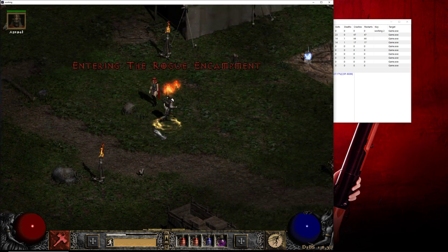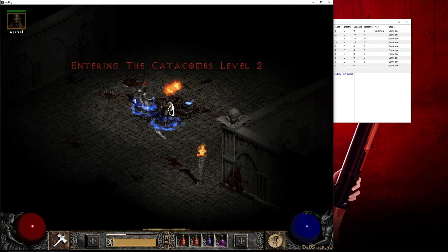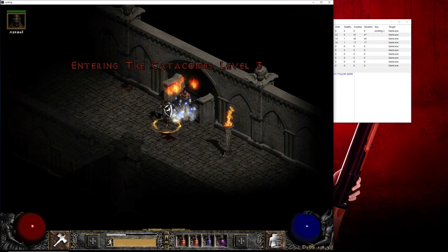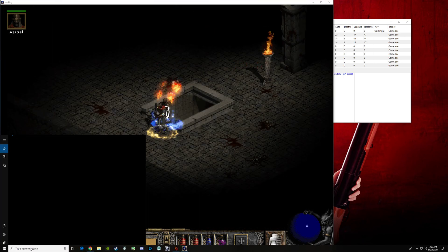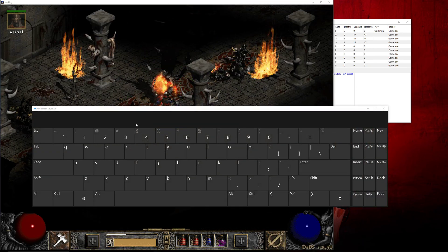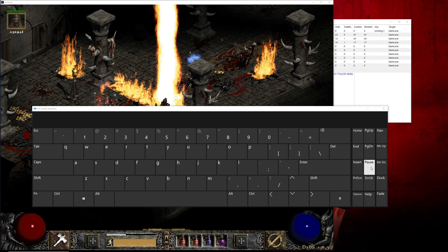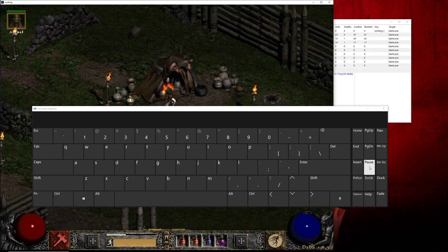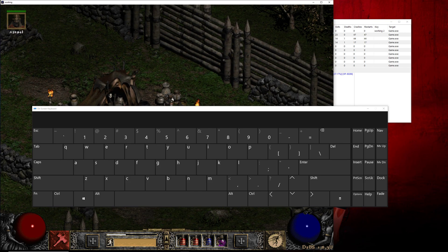Now, some people are going to say they don't have a Pause on their keyboard. The first thing I would say is look really hard. And the second thing I would say is if you truly don't have one, what we're going to do is go to — this is Windows 10 of course — look for the on-screen keyboard in Windows, and it's right here. So all you got to do is just click on Colbot and hit Pause, and again, it will be paused.